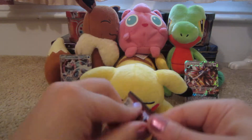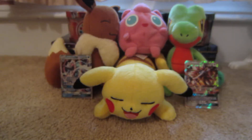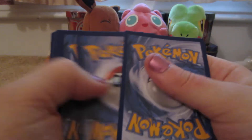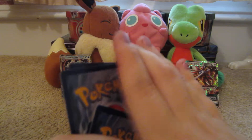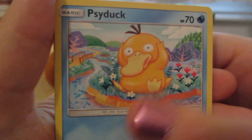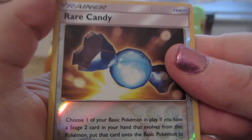Final pack. Psychic Energy, Ultra Ball, Komala, Double Colorless Energy, Bounsweet, Lillipup, Dratini, Wimpod, Rare Candy Reverse which is an uncommon, and the rare is a Toucannon non-holo.